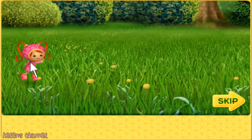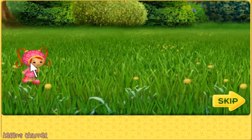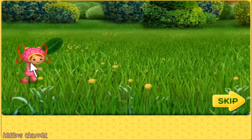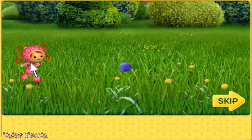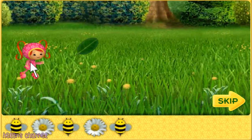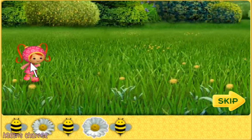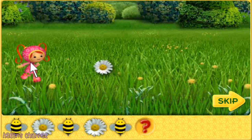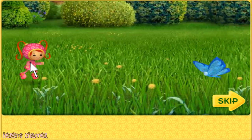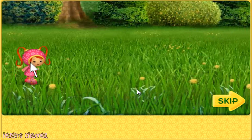Umi friend, we need to make patterns so we can decorate the kites! You're great with patterns! You can help me finish the patterns! Move me up and down with your mouse to help me finish each pattern! Here's the first pattern! It goes... Bumblebee, Daisy! Bumblebee, Daisy! Bumblebee, what comes next? Daisy! Yeah! If you help me catch a butterfly, I'll do a special twirl for you! Ready? Let's go!